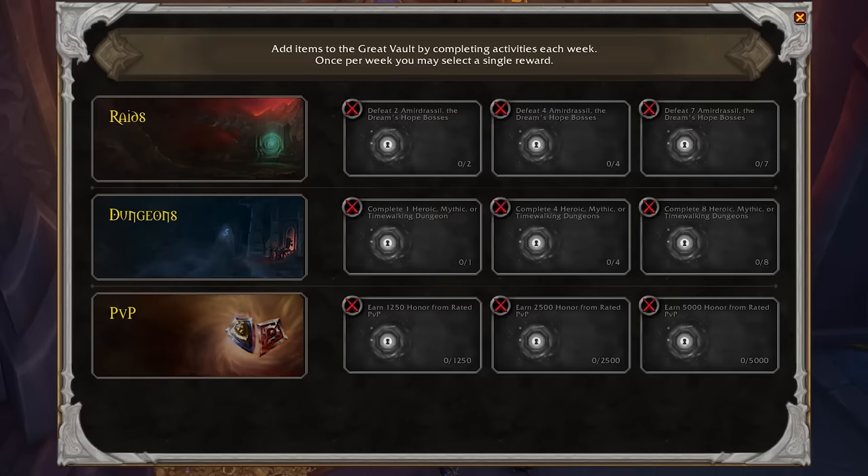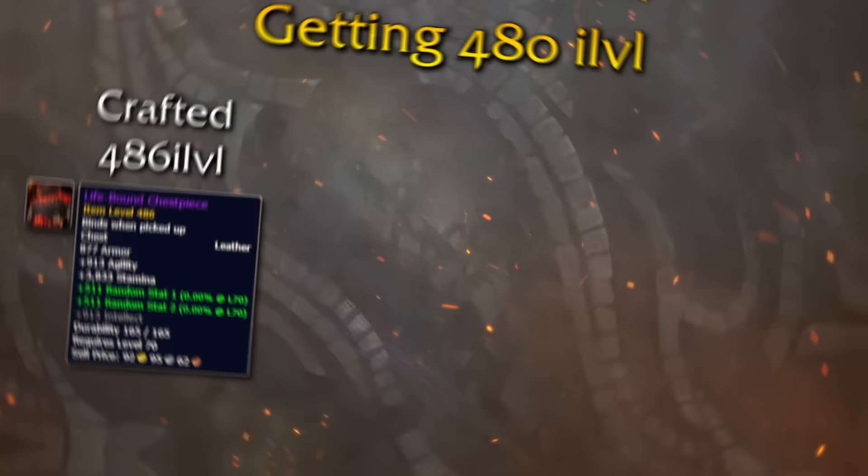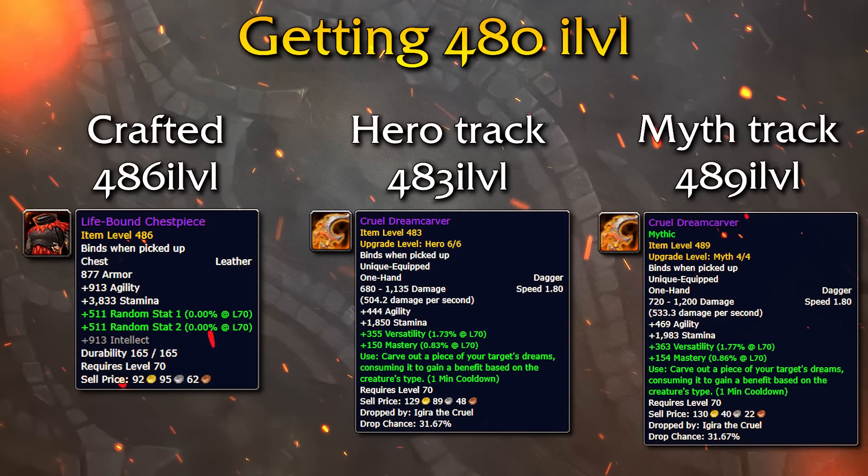What is 480 item level? If you're just starting out or you still find all of the gear types, upgrade crests, dungeons and raid rewards, and vault items confusing, let me make it clear to you what it means to have 480 item level gear. The maximum item level a crafted piece of gear can reach is 486, while as far as content rewards go, only the hero track gear and myth track gear will be able to reach and surpass 480 item level.